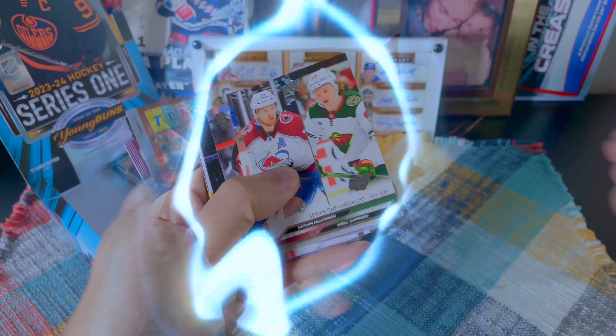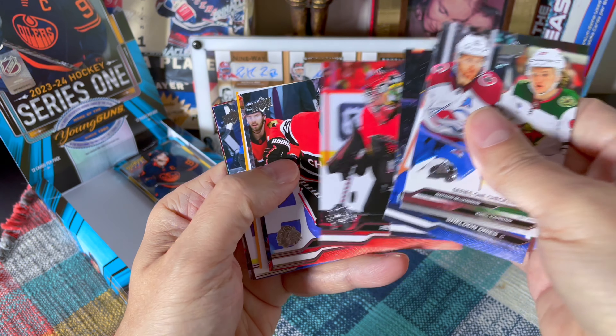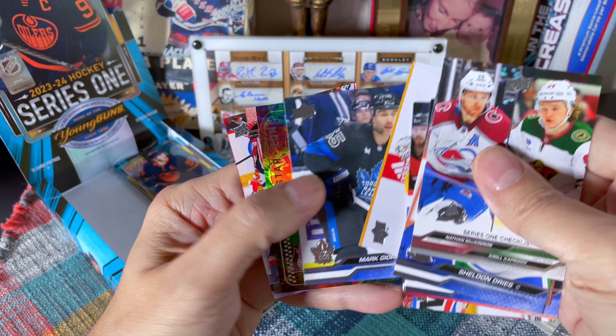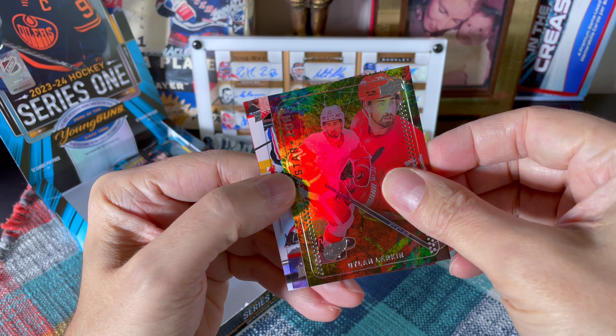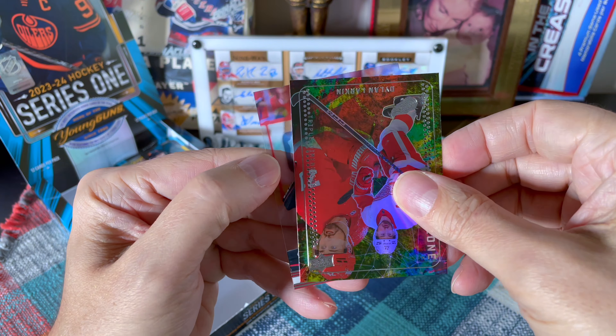I'm really concerned prices of the cards will tumble — over time the hype will die down and people are paying crazy money right now because of the hype, but that will change. Jordano, Dylan Mark — these are really beautiful. Oh wow — an acetate! Who's the acetate and who's the young gun? The young gun is Dustin Wolf — nice, definitely one I was gunning for. That is wicked, so happy with that. And there's a base young gun that looked upside down — it's Peter Mrazik, goalie mojo of course. How could I not have goalie mojo — I'm the goalie mojo guy.